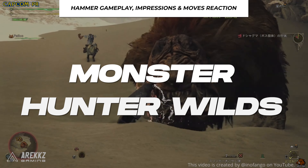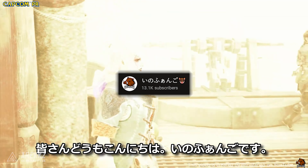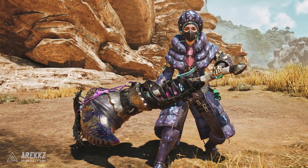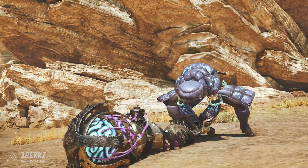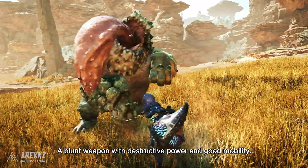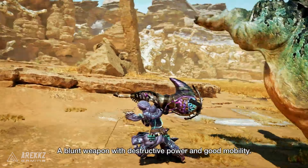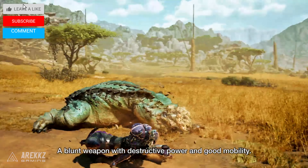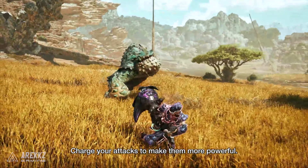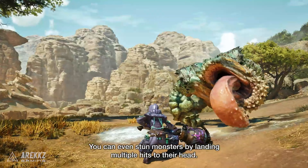Hey guys it's Paradise and today we have some Hammer gameplay from a Japanese channel that translates to Bullfango, which I love as a channel name. In this we get a bunch of impressions and a showcase of the Hammer's gameplay with a bunch of different changes and iterations to it. We're going to go through the impressions for the Hammer, and then there's going to be a Chattacabra and a Doshigama gameplay showcase at the end as well.